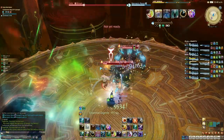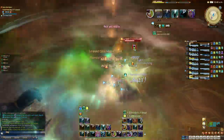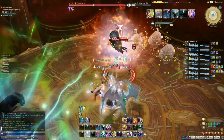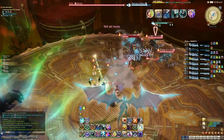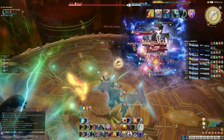Kill order is as follows: six small, one big, six small, then the final big add. Do a little damage on the big ones between small adds spawning, but be careful not to gun them down too fast — all adds fire off AOEs upon dying, which can really add up for the healers if small and large die at the same time.